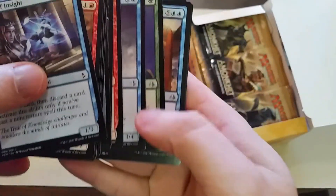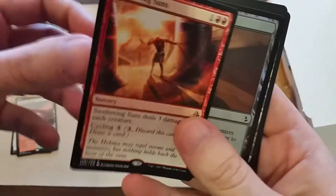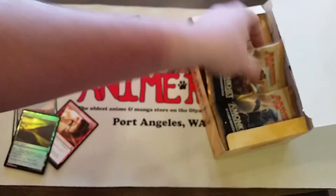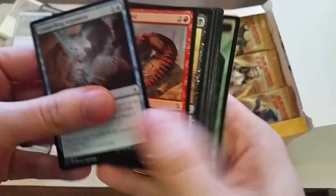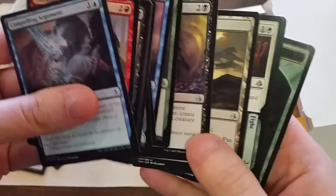Oh, caught a whiff of a shiny back there. Let's see what we got — Sweltering Suns, and Scorched Desert is the foil. As usual, the Planeswalkers in the set are the most expensive: Gideon, followed by Liliana, followed by Nissa, who now has blue in her.